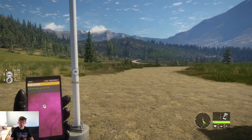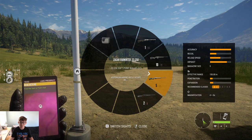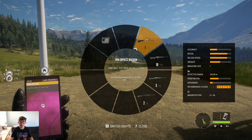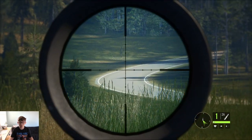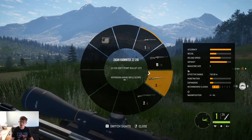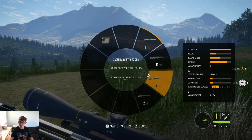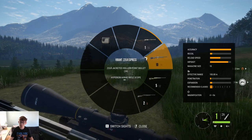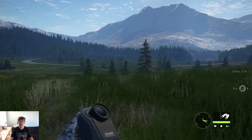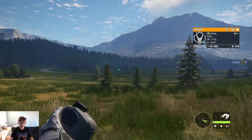I'm gonna show you my loadout. What I have right now is a shotgun, a 22-250, and a seven millimeter plus sniper — really good. This loadout covers every single class in the game. The shotgun covers classes two, three, and four; the 22-250 covers one; the shotgun is just to get some shotgun score. And then I just have the rangefinder because it makes life easier.